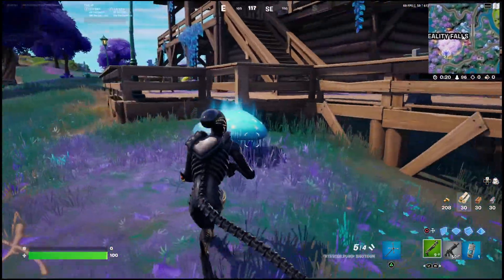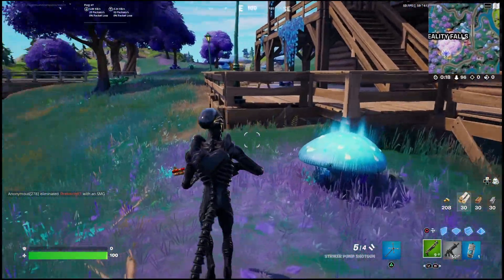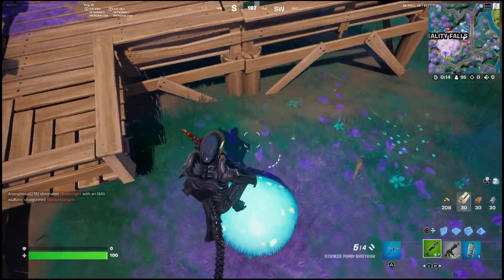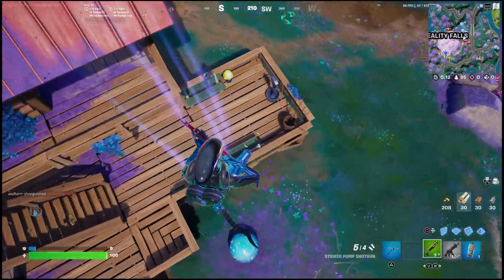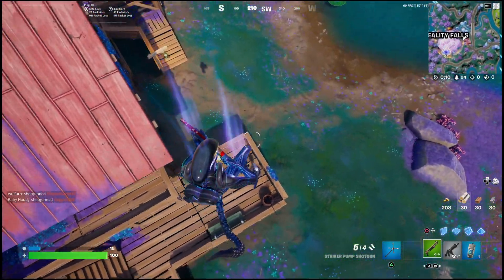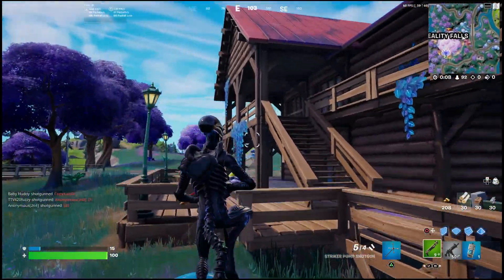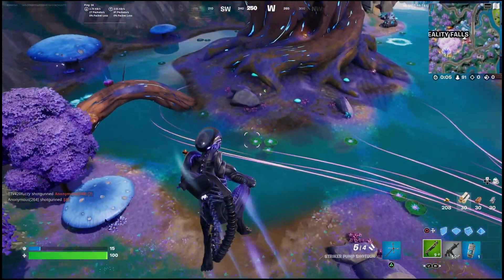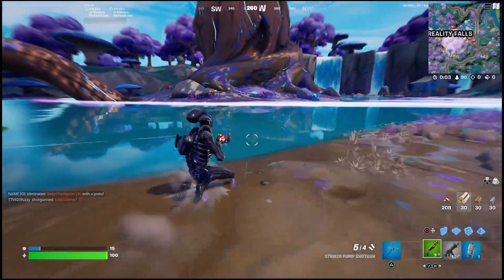All you need to do is be on the lookout for these little mushrooms here — they're pretty much all over Reality Falls. There are two different kinds: there's these here that have the glowing tops, and this is the one you want to make sure you bounce on. As you can see, every time you bounce on it, it's going to give you a little bit of shield. That's what the challenge is talking about. Be on the lookout because after you drain it a few times it's not going to work — you're going to have to wait for it to recharge.